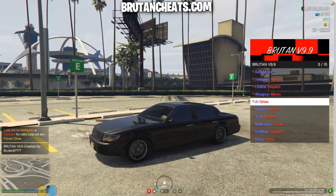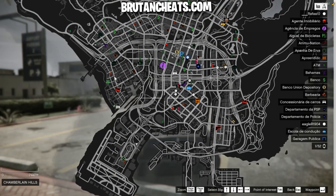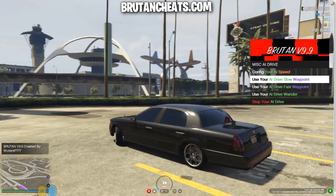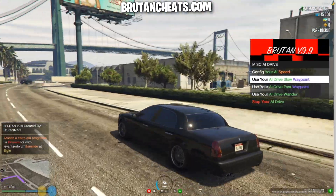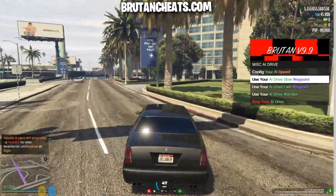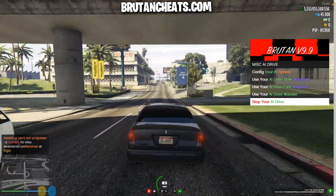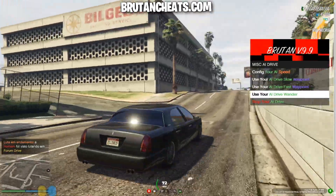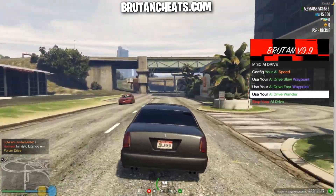Auto drive — here you can just put your vehicle to drive by itself, like if you're recording a video or you have to eat or something, just set a waypoint and the vehicle will drive to that waypoint. You can choose to drive slow or fast, you can also set the option to drive wander — just driving around the city. That's also a pretty cool option for videos or if you're away from keyboard and you don't want to leave the server if there's a big waiting list.